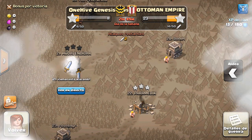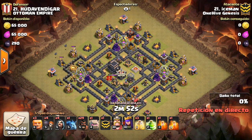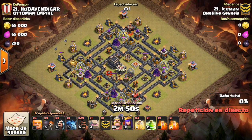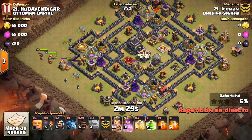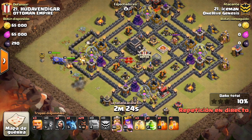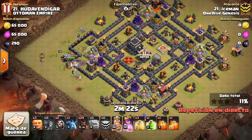Looks like we have our first attacker. This is Iceman going in against a pretty standard internet-type base. This is a somewhat common design you see here, a little bit of a variation of it. But for the most part, this is an easy base to three-star, especially with Iceman's 30-30 heroes. It would be kind of hard to mess this up. Looks like he's doing a pretty small kill squad, just that one golem and the heroes, plus the bowlers and the CC. As long as the bowlers go into the base, I think he should be fine.